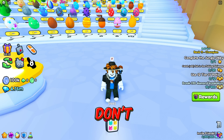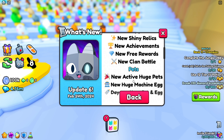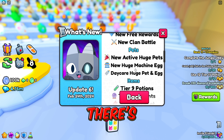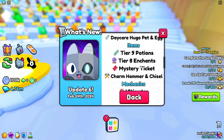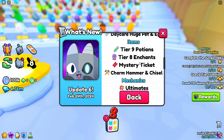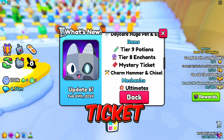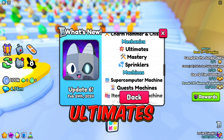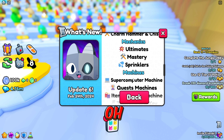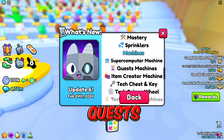I'm not sure what it's talking about with that new huge, but I'm seeing it. There's daycare, huge tier nine potions, tier eight enchants, mystery ticket ultimates, ultimates mastery — the mastery is back — sprinkler, super computer, quests.